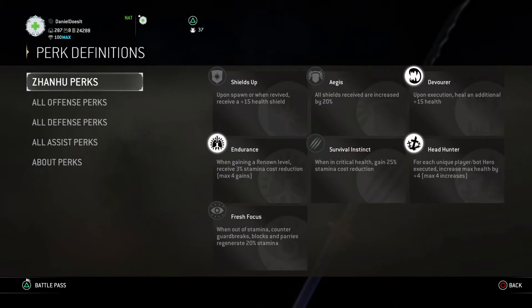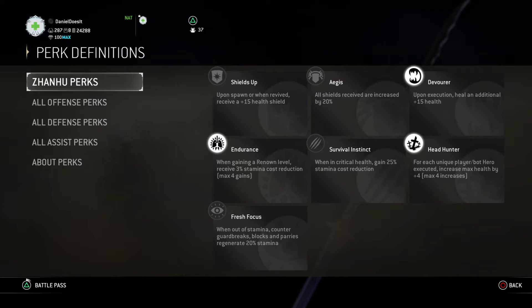Since we're defending, I went with Devour because we are trying to get those executions. The first two segments in Breach currently have respawns. When they update Breach, the last segment is where it's going to really matter to execute heroes. But regardless, you still want to execute the enemy team because it prevents them from respawning quicker than usual — they have a penalty added onto their respawn.